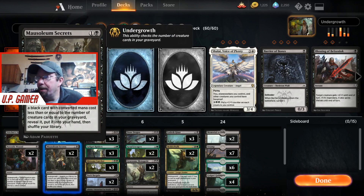Mausoleum Secrets lets you search your deck for a card with converted mana cost less than or equal to the number of creatures in your graveyard, and put that card into your hand — which means it can grab any card in our deck, depending on when you play it.